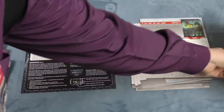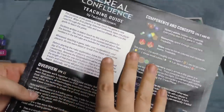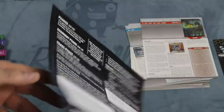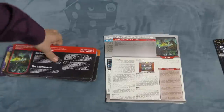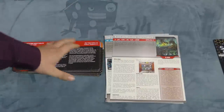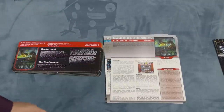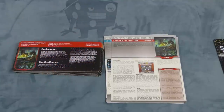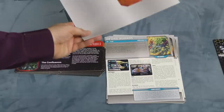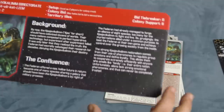The new version also comes with a teaching guide that gives you just an overview when you're teaching new people. This is a really big deal because Sidereal Confluence is a bit of a bear to teach. A lot of the rules are actually on the player tiles. The original tiles are one-sided sheets, while the new ones have stuff on both sides but are smaller and take up less table space.